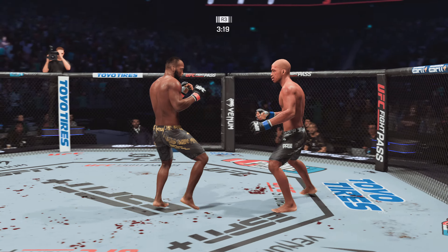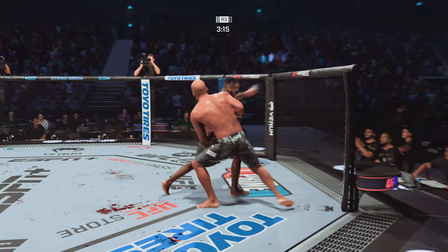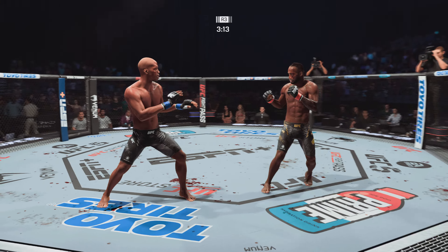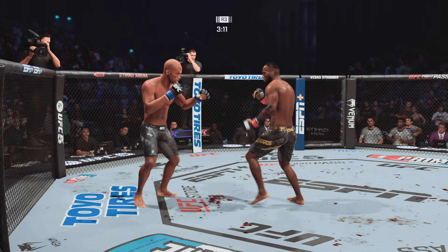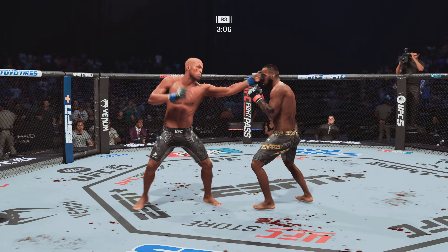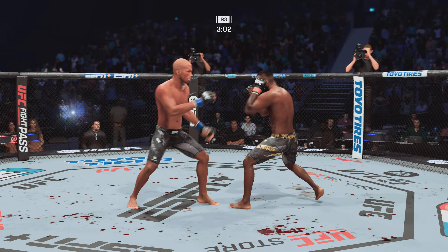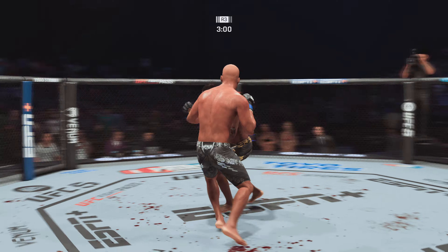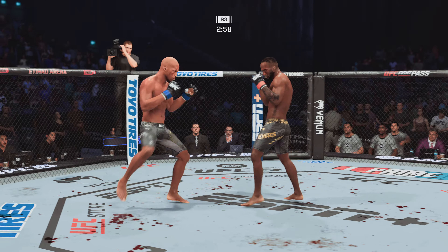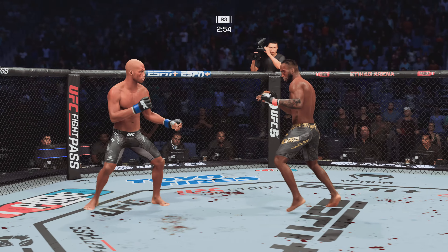Heavy on the cut! Inside kick — he just continues to pour it on. He has been aggressive all night long with his striking. Got to be careful here not to empty the gas tank. Blood is now a factor — he has been opened up in that eye area. He's got hit in the eye and there's a cut. Nothing to worry about too much now, but he's got to be very careful with it as we go forward.